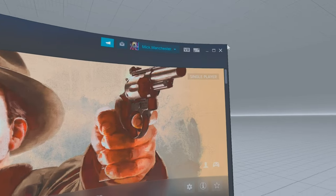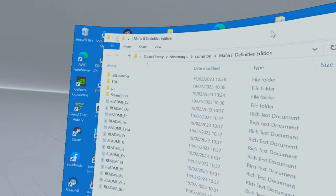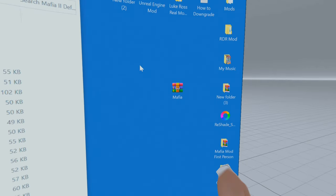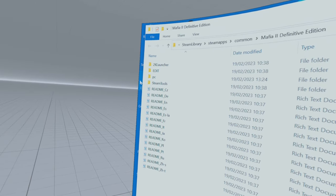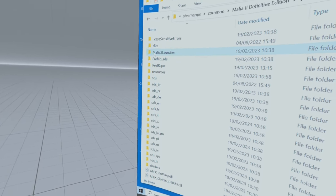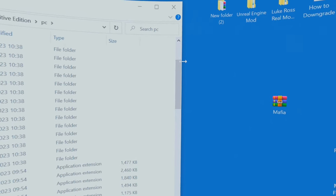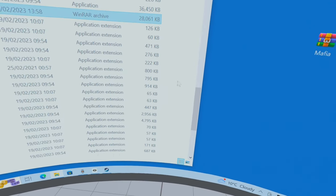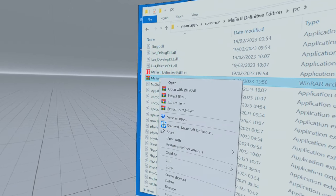Right-click the game again, scroll down to Manage, scroll over and click on Browse Local Files. Your local game files will open. There are all kinds of different ways to transfer the files. I'm going to show dragging the whole thing over — or you can copy and paste. Click on PC, open that up, scroll down a bit, and drag the mod file over into that location.